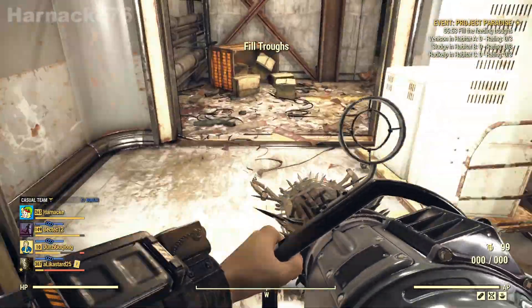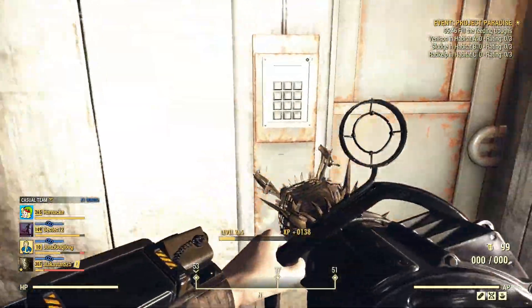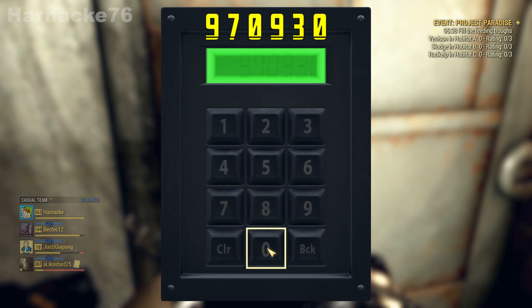Now we're going to follow this yellow line and just here is a keypad. This is where our code comes in. The code is 970930 and that opens the door.